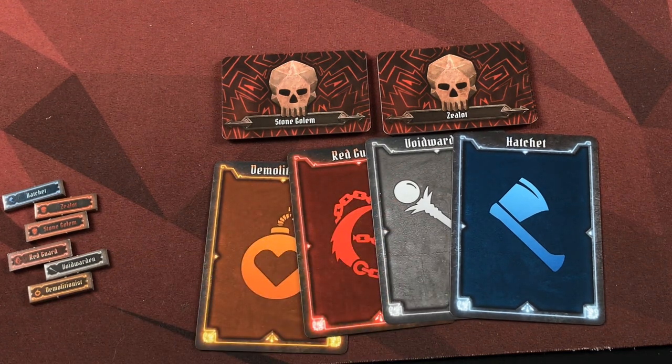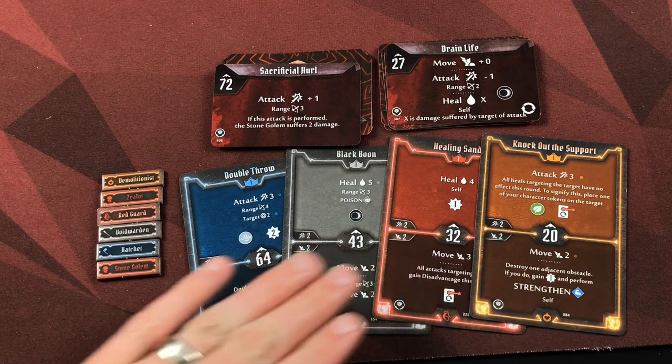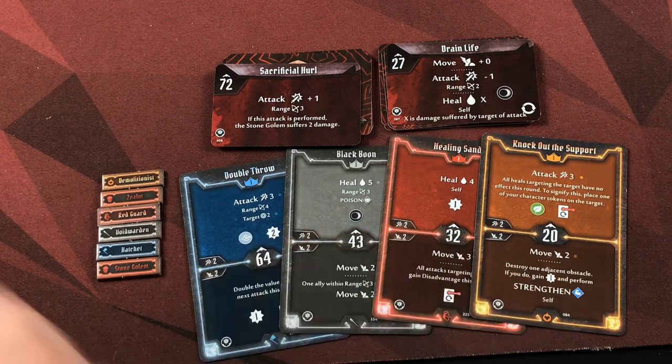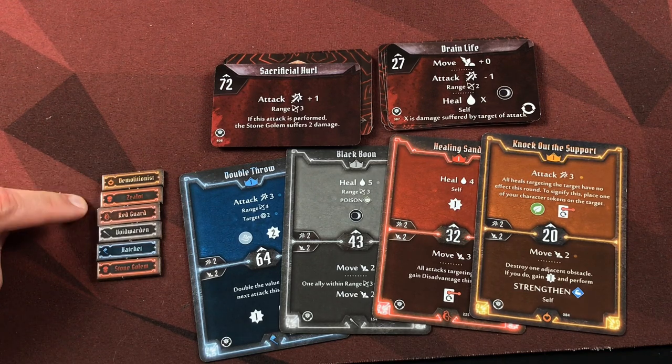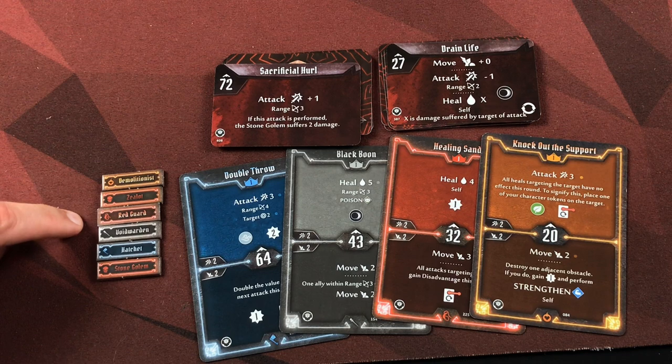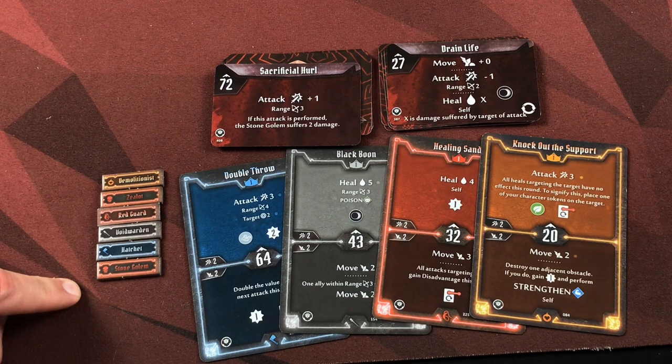So what we've done is we've all chosen two cards. You're only going to see one here — this is the card we're choosing as our initiative card. We also have the stone golem and the zealots' action cards. We'll reveal these and put them in order based upon the numbers on the cards, then activate in what we call initiative order, going from lowest to highest. Boom Boom goes first, followed by the zealots, then Red Hood, then Allura, then Xander, and finally the stone golem.